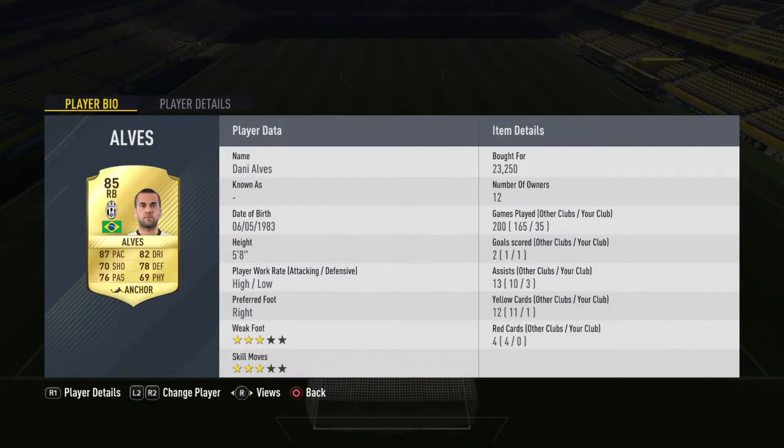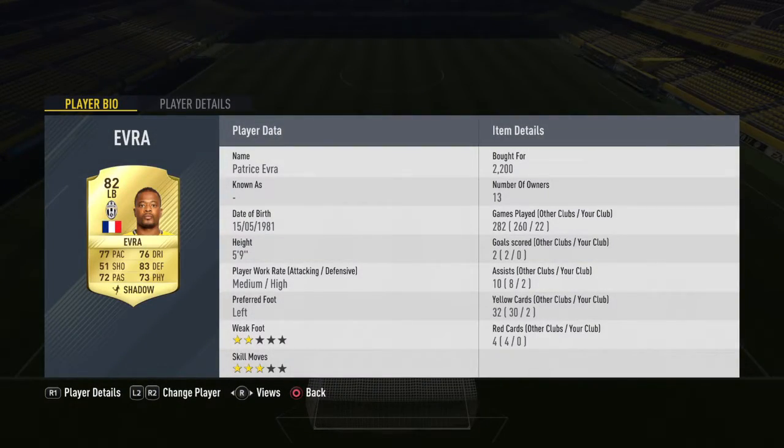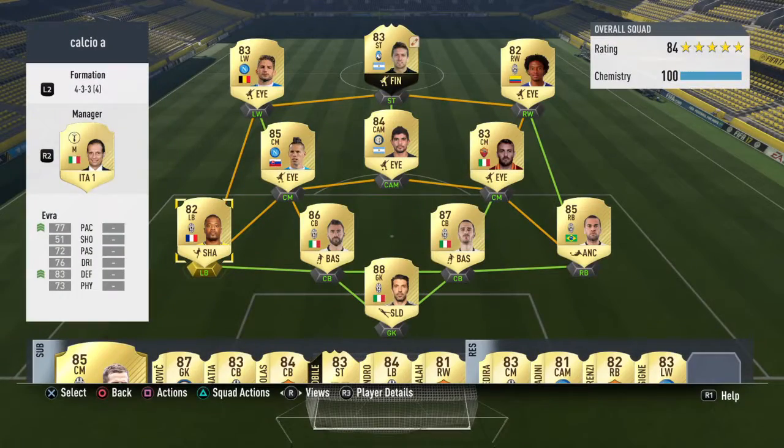At right back, Dani Alves — he can be good and he can be bad at times. His stats in FIFA are really underrated because he definitely has better than 76 passing in real life. He's 23.25k. Then at left back I have Evra, who was only 2.2k. He's not the best but he's a cover for Alexandro.